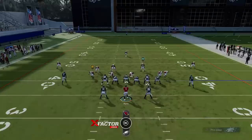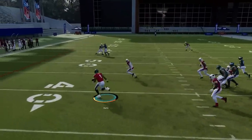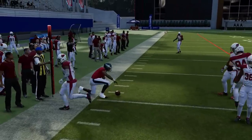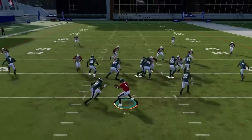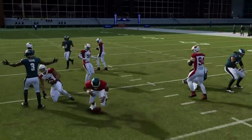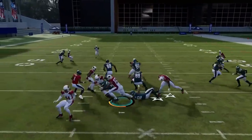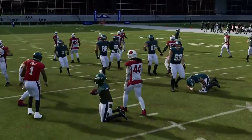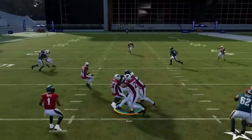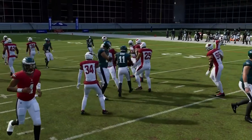Next up we've got the Read Option. Just read this defensive end. If he comes in, you've got to hold it with the quarterback and you're typically going to have a good run outside. If he drops back, you've got to hand off and run to the space where he used to be. Like I said, if he's crashing in after the handoff, you take off with the quarterback. If you have to hand to the running back it'll typically be a shorter carry, but you have to follow that read structure.